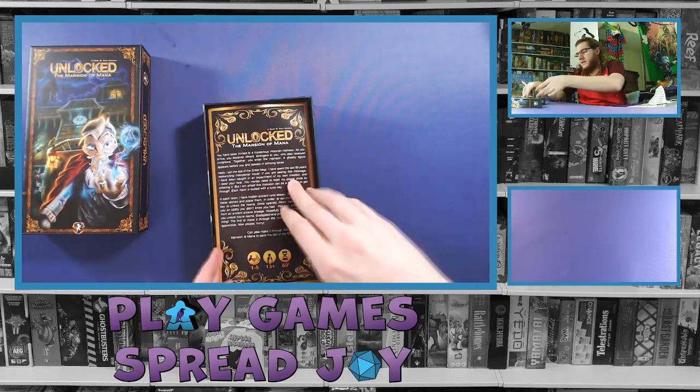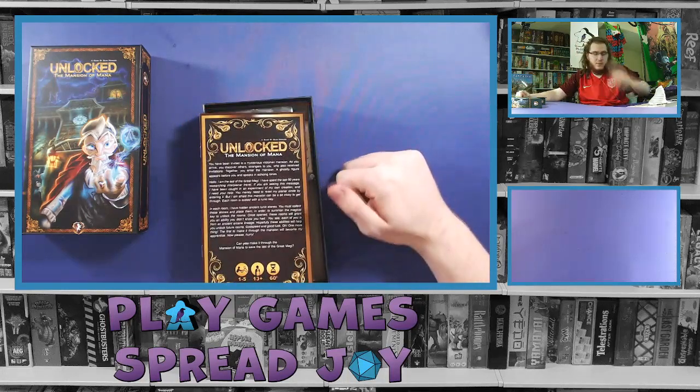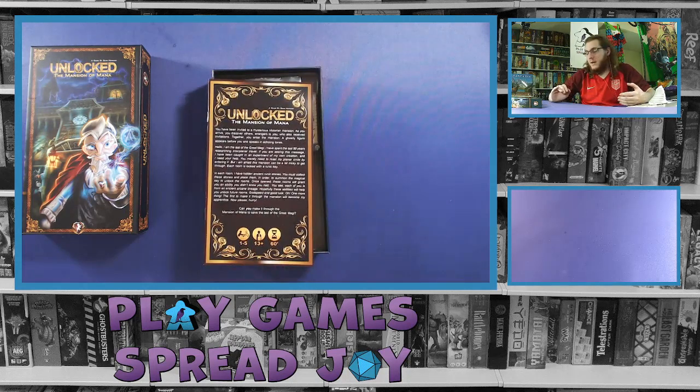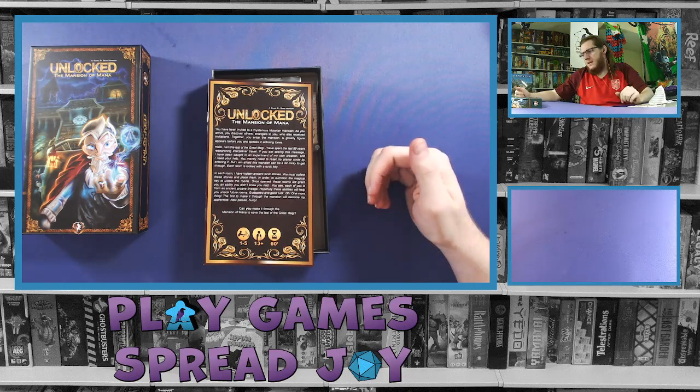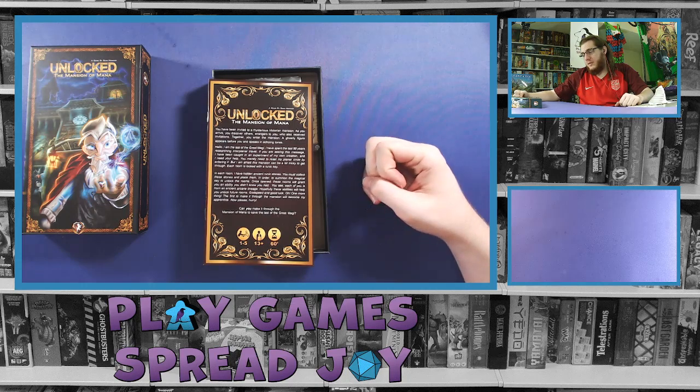The rulebook is right on top. One thing I appreciate — right on the front cover of the rulebook it talks about player count, ages, and timing. Sometimes it's only on the box in small print, so it makes it easy to find in multiple places. There's also a little bit of flavor text on the front page.